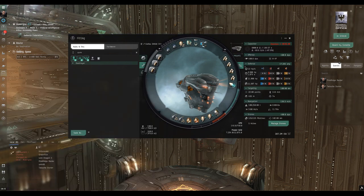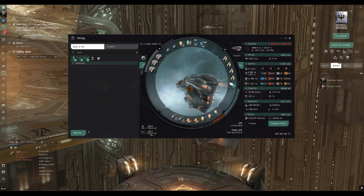This fit comes in at about 387 million ISK with a mobile tractor unit at six million, so it's not too expensive — comparable to the Raven and a bit more than the Navy Issue Drake. I take no credit for this fit; I pulled it off the peg as a level 4 mission-running Dominix fit. Once you have experience running sites you can tweak it — drop some resistance, drop a repper, add a drone damage amplifier, or swap in a target painter to grab aggro off the rats and help damage application.